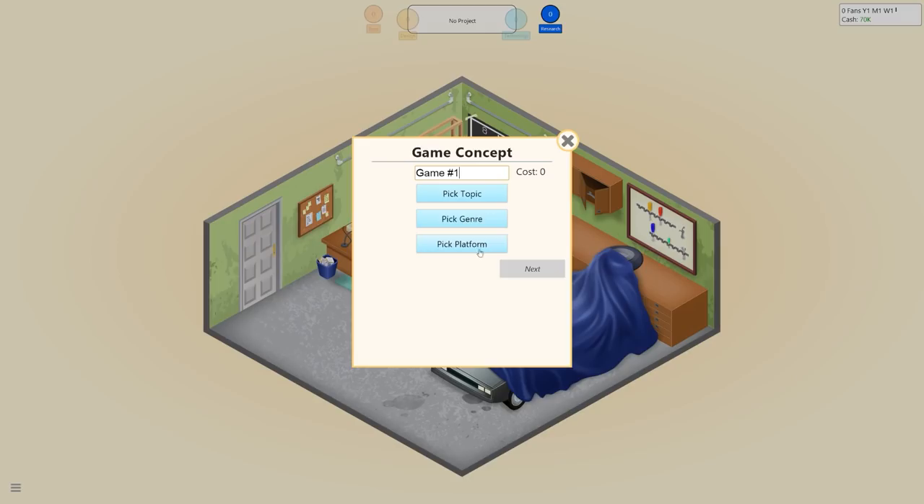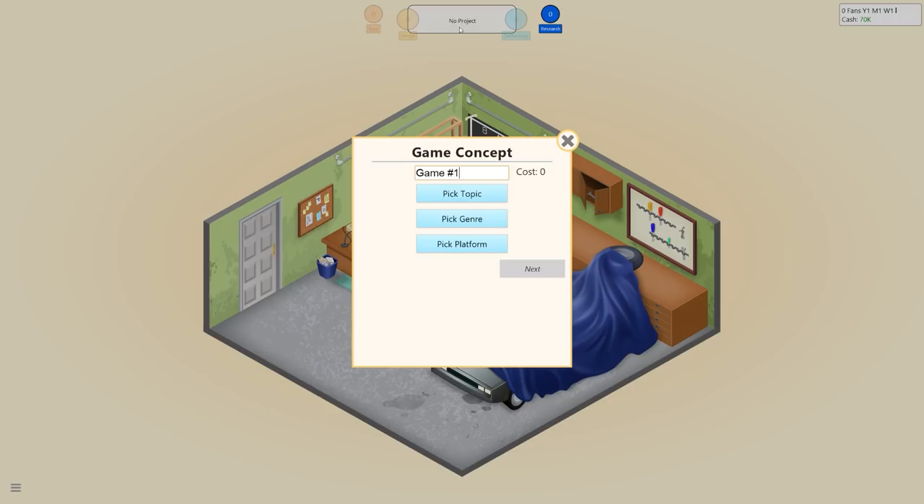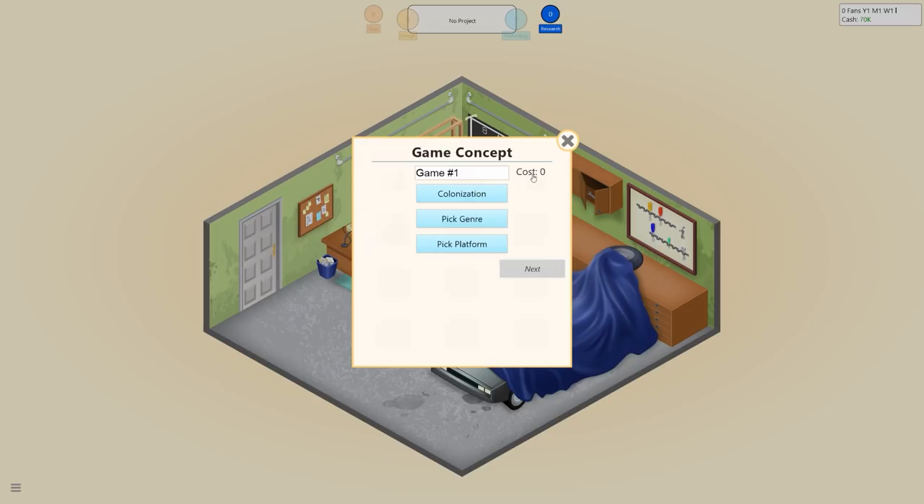To start, click 'Develop New Game.' You pick a topic, genre, and platform. Immediately I notice the PC UI looks worse than the Android version — the presentation and topics layout is much slicker on mobile. Let's look at the topics: we have alternate history, evolution, colonisation, or medieval.